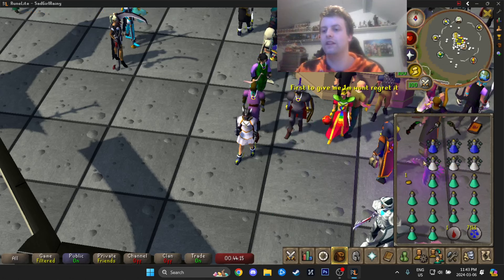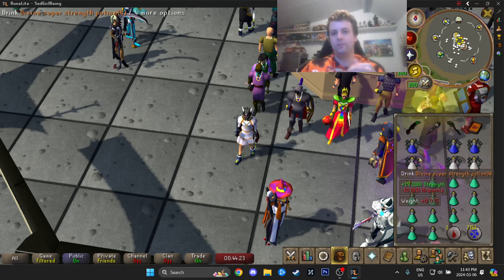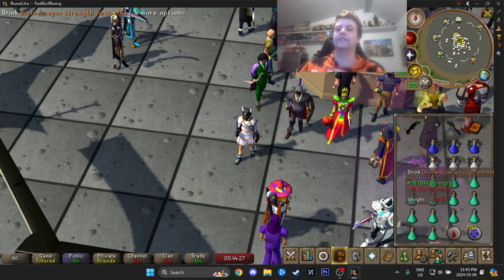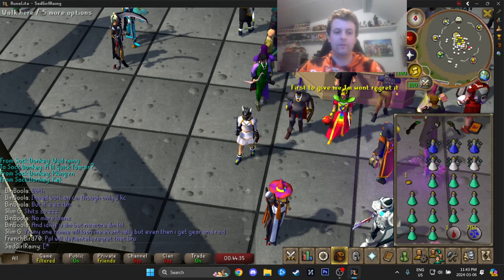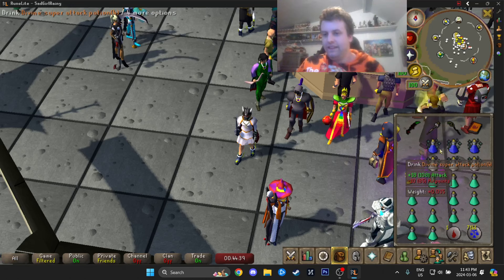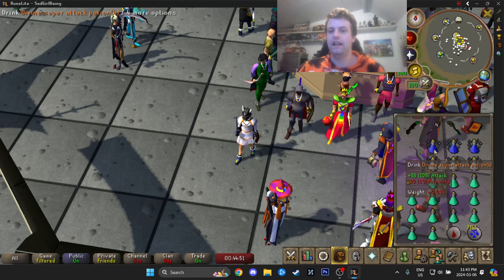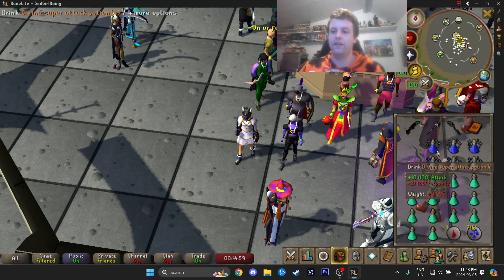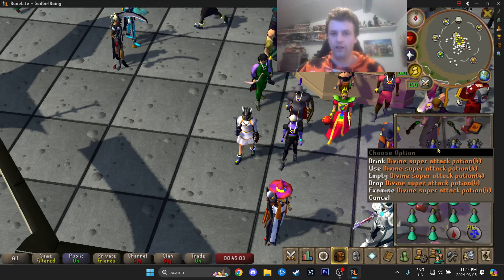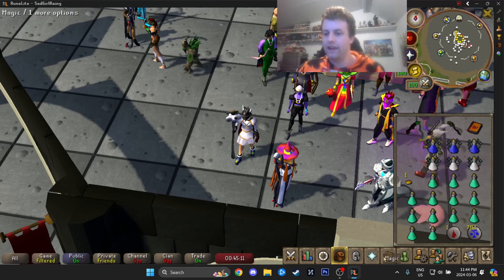We have three divine super attacks and three divine super strengths. These two potions together are cheaper than a single divine super combat, and we don't need defense for today's task — it's significantly cheaper. Also worth noting: the accuracy bonus from the attack stat applies even to low-defense monsters. Attack continues to boost your accuracy even if a monster has zero defense. So let's go ahead and get to our task.